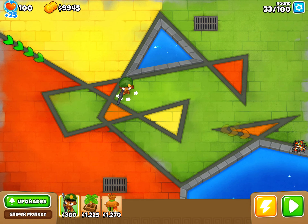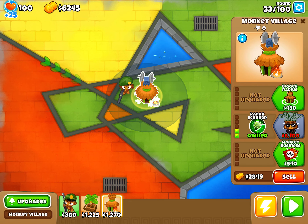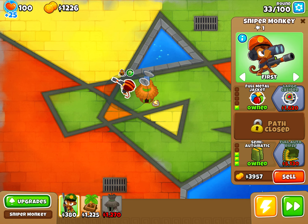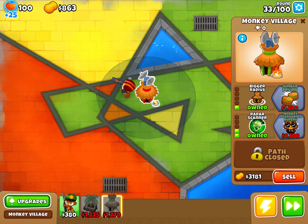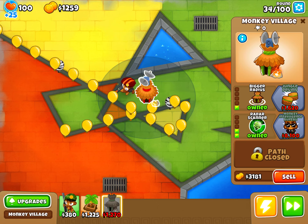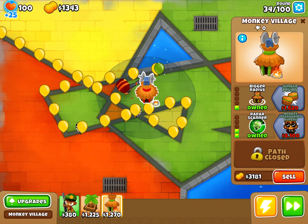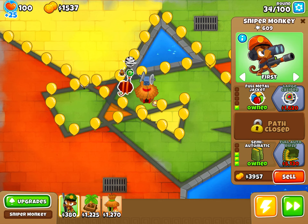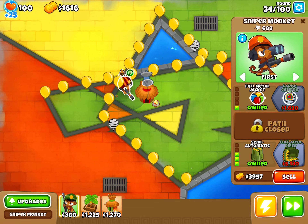All right — sniper, village, uber — just two to the middle/bottom path and one to the top. Just where I left off, perfect — except I do have a bit more money than last time. Right now, Large Caliber would be pretty, pretty neat right about now. Come on — Large Caliber, yeah!